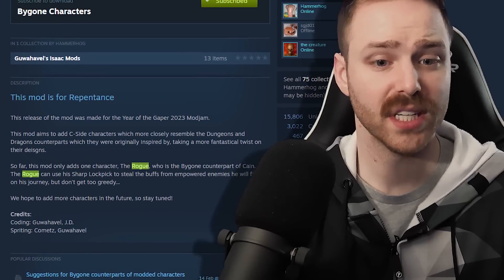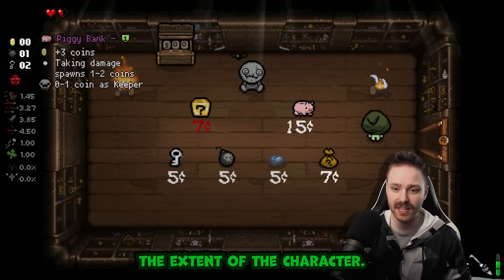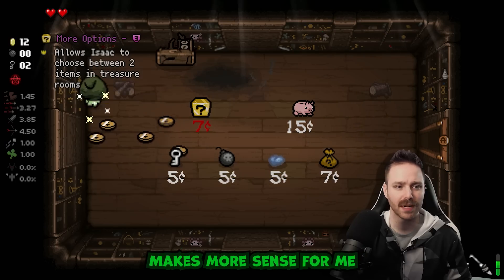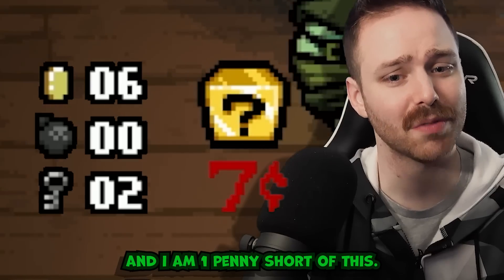The Steam page doesn't add any more info - this might just be basically the extent of the character, not that that's a bad thing. There's options - I want it all. The 500 machine makes more sense for me. I'm one penny short of buying this.